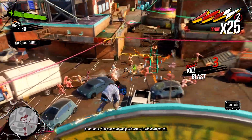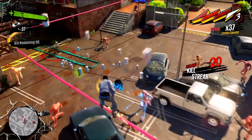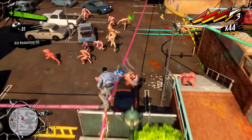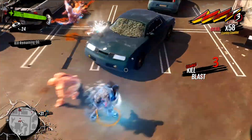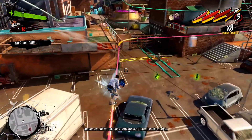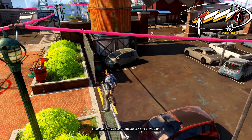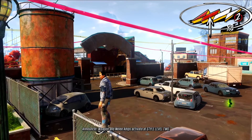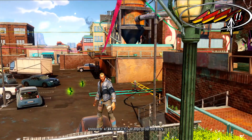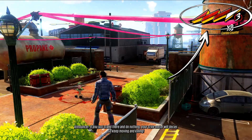Now use what you just learned to finish off the O.B. Hero Amps activate at Style Level 1. Weapon and Melee Amps activate at Style Level 2. Epic Amps activate at Style Level 3. At Maximum Style, all amps go batshit crazy! If you just stand there and do nothing, your Style Meter will decay — so keep moving and killing!